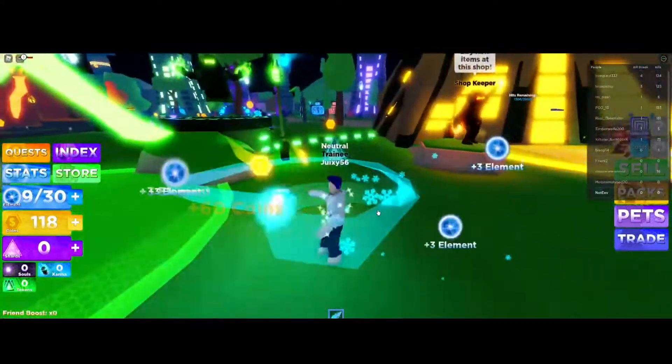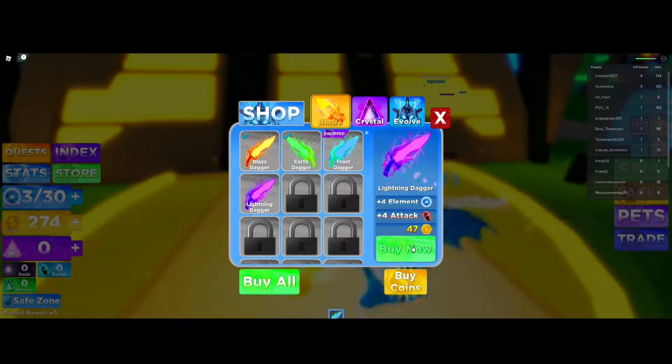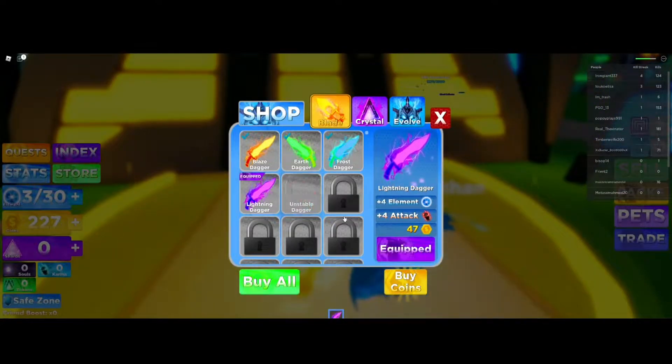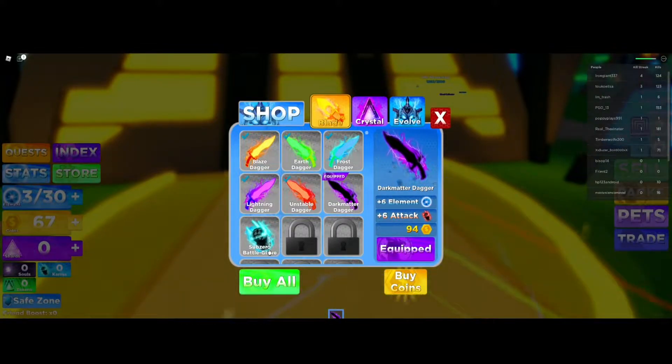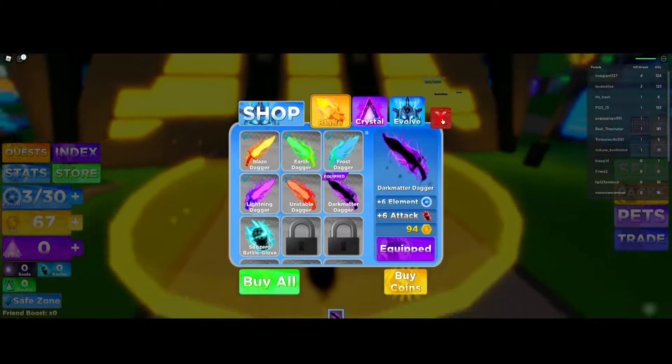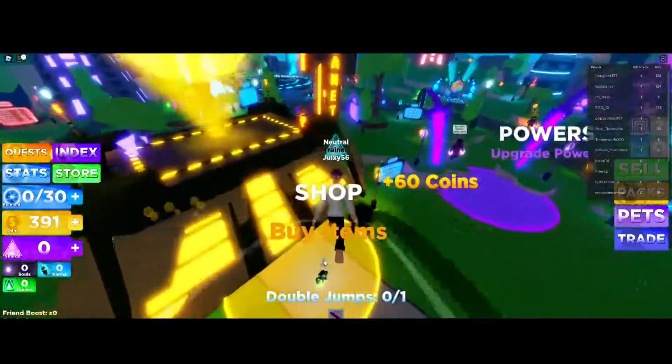Oh, 60 coins — holy wow! This looks sick, the Lightning Dagger — I can get that! Oh, the Dark Matter, the Sub-Zero — wow, it's truly amazing. But I got the dagger now, it's too fast bro.